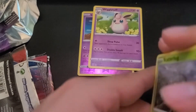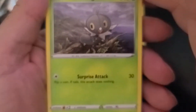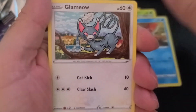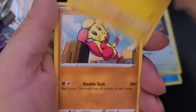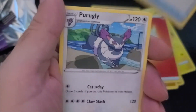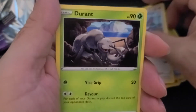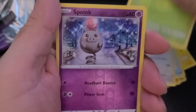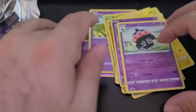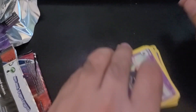Inside our Battle Styles we have Scatterbug, Corefish, Glammeow, Yamper, Mindfoo, Energy, Tooljammer, Purugly, Durant, a Spoink, and behind that a Claydoll. So not very good pulls from our blister pack.